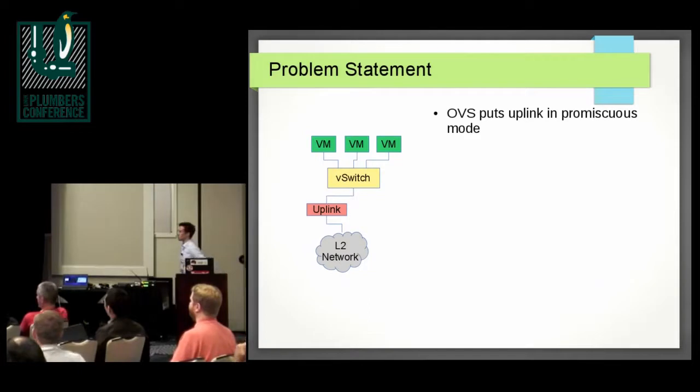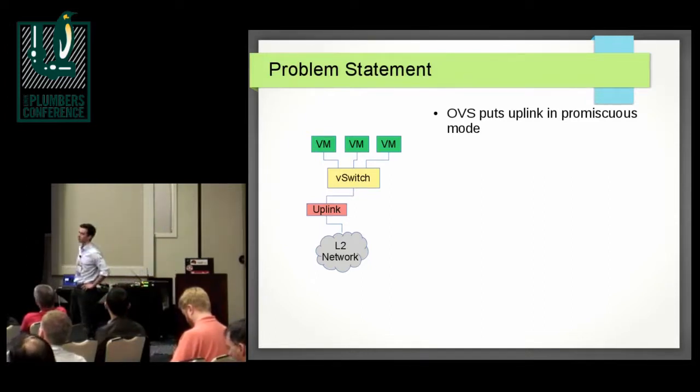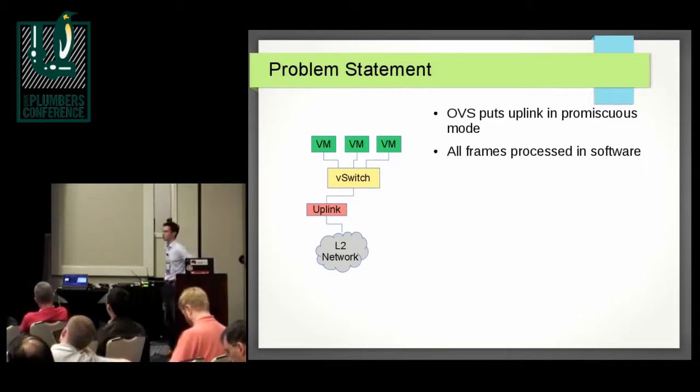First, I would like to define a problem statement. As we all know, OVS puts all the uplinks into promiscuous mode in order to receive all packets. That has the side effect that if the network is full of non-relevant traffic — traffic not relevant to any VMs running on an OVS switch or not behind any tunnels — the virtual switch has to process all of those packets in software. And software is always slow.